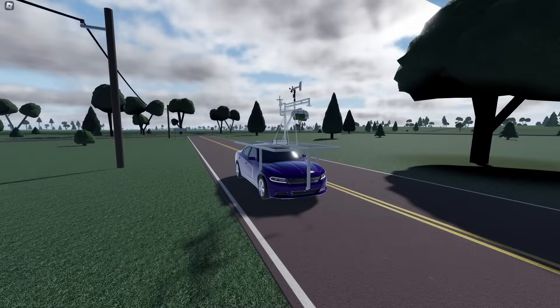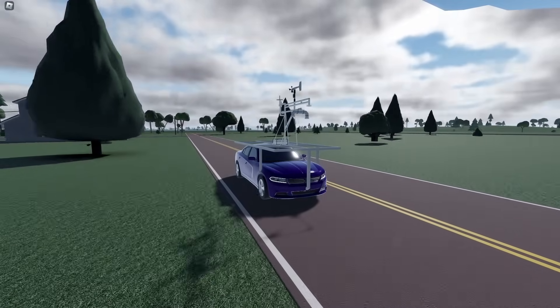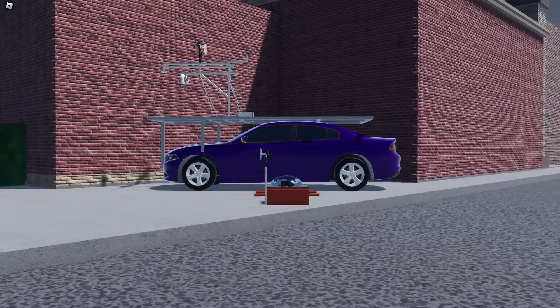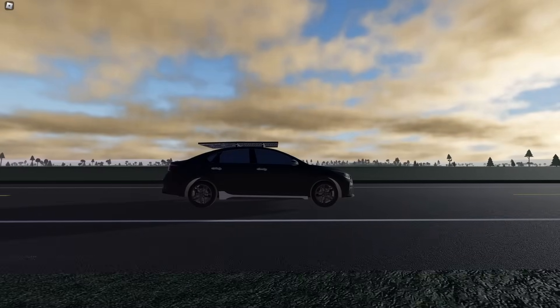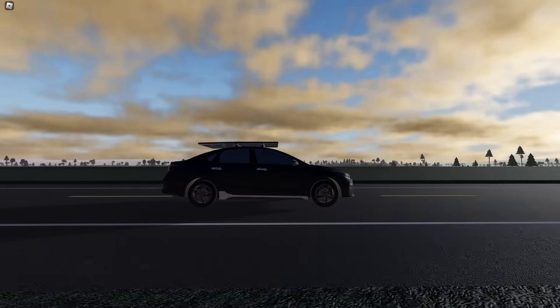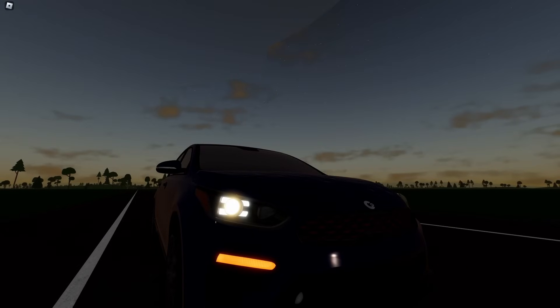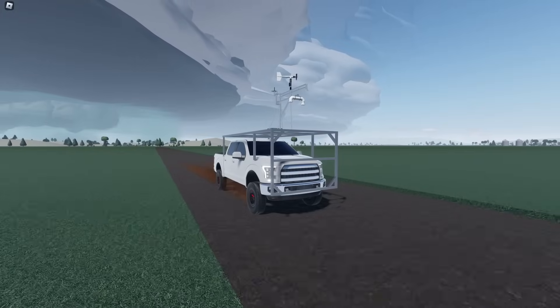If your chasing style typically leaves you on paved roads, then you should go for the 2017 Bullhorn Prancer SXT. However, you should know that this vehicle can only hold one probe. A good alternate vehicle with two probes would be the Grizzly variant of the 2021 Kombi Kuma GT Line. You could also choose the base variant if you don't care about hail damage. If you spend a lot of time on dirt roads, then you should go for one of the following vehicles.